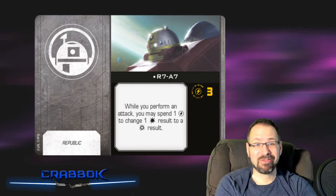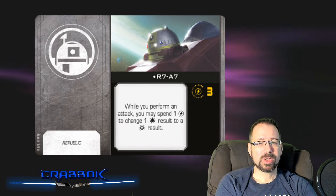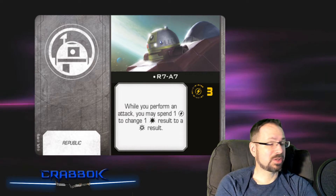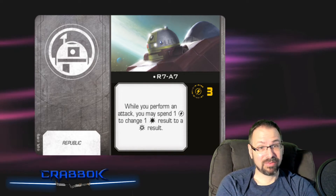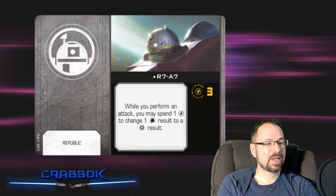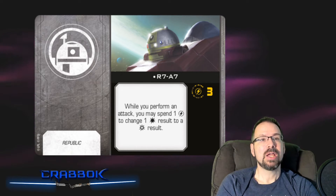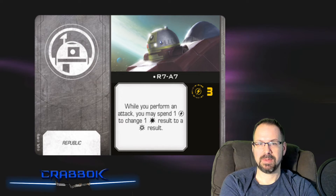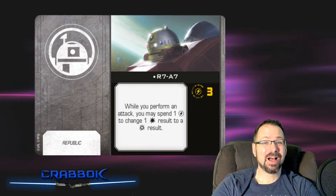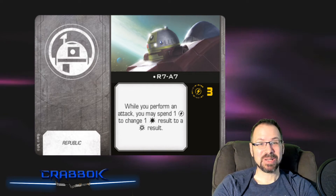Here's one of those droids we were talking about for the Ion config — the R7-A7. It's got three charges and is an Astromech for the Republic. While you perform an attack, you may spend a charge to change one hit to a critical result. While this certainly works with that Ion config, it's good in a lot of cases. I really like this droid — because it's while you perform an attack, you get to choose, and you can make sure not to use it until after those shields are down. It's a really cool Astromech for a lot of reasons. It's not unique, and that's probably a good thing.